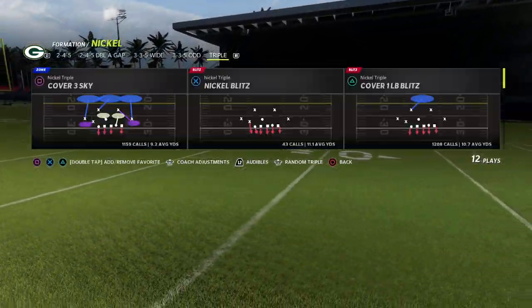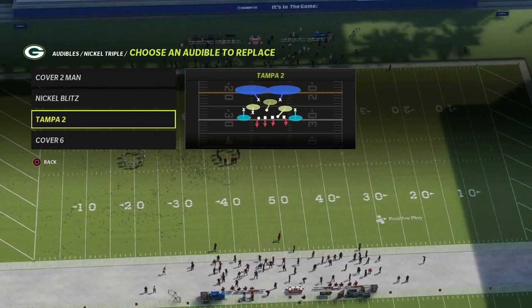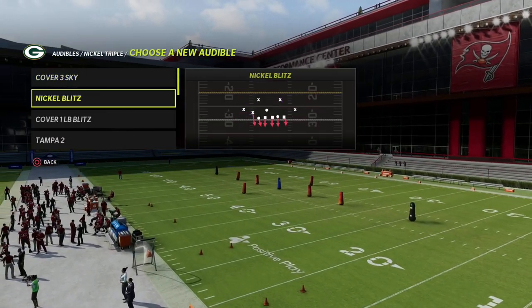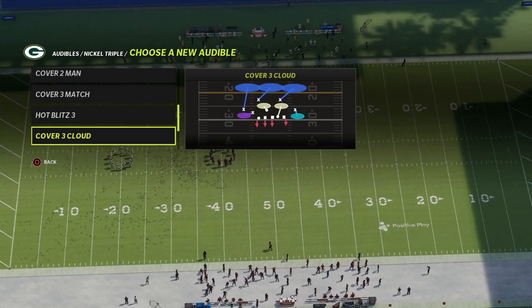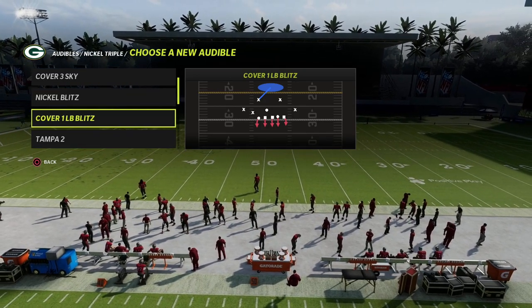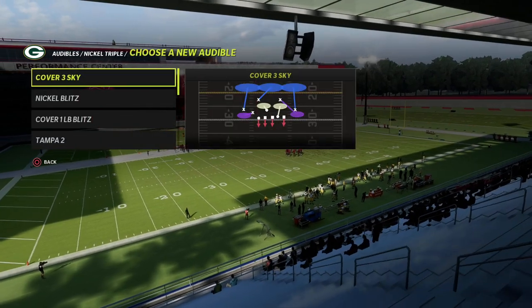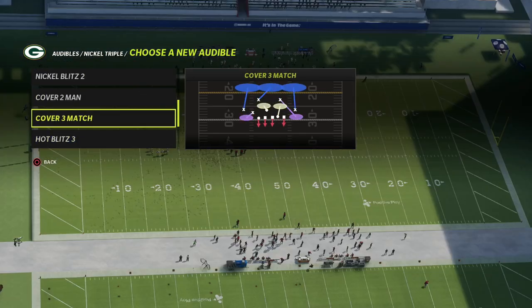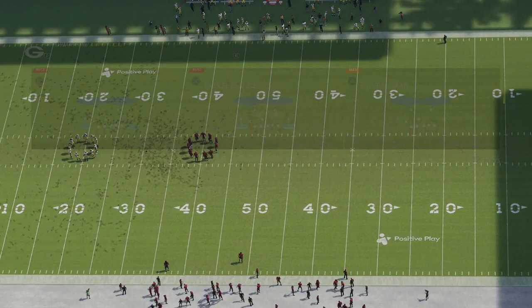I'm in the Baltimore playbook. For this mini scheme, we're going to set a couple of audibles. The first audible is Cover Six — our primary coverage defense. The second is Nickel Blitz Two — our primary man-to-man blitz, which is already set. The third slot you can customize: I like Cover Two Man, but a Cover One linebacker blitz or whatever you prefer works. The fourth audible I'll set as Cover Three Match. The base play for this scheme is Nickel Blitz Two.